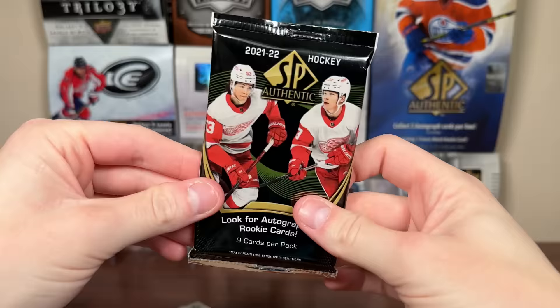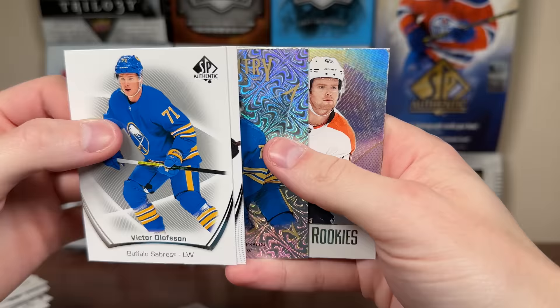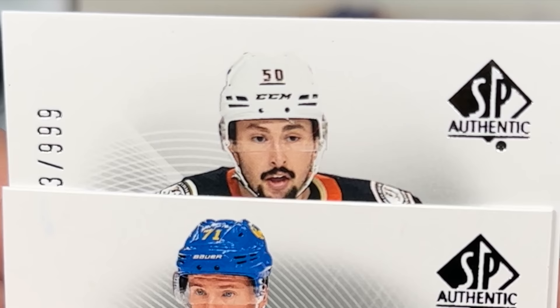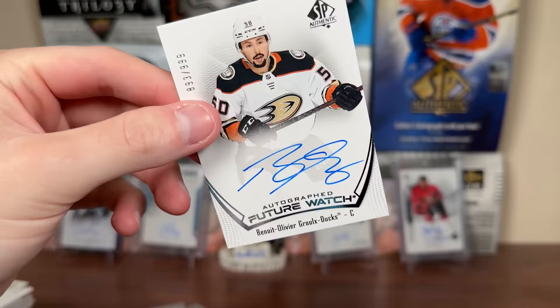Either Aaron or Sider was like my main target for this, but it might be right here. We shall see — got some dots there, could be just a non-auto, but might as well slow reveal it. We got Pageantry Ollison SB Top Rookies, Cam York. There's a glove there — number 50. It's... Benoit Olivier Grou, Future Watch Auto. So there's Grou — that's okay. That's not one of their touted prospects, but there's a 21-22 Future Watch Auto.